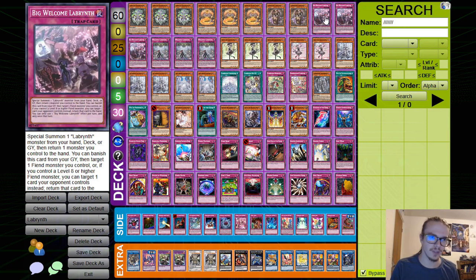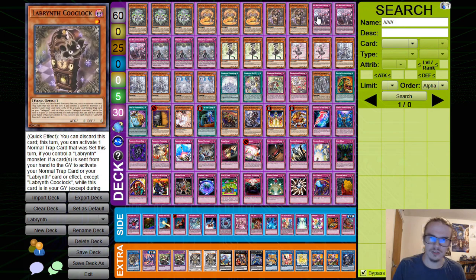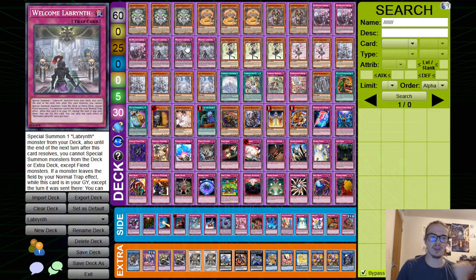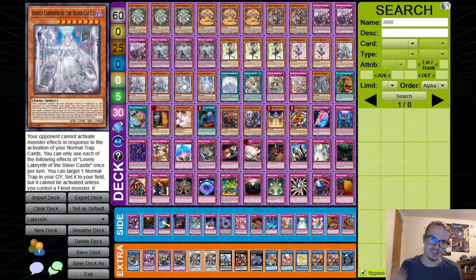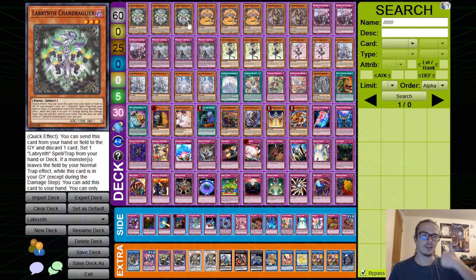Most of the time you're playing three Big Welcome and two regular Welcomes — sometimes the third Welcome makes sense but most people aren't big fans. Big Welcome special summons a Labyrinth monster from hand, deck, or grave, which is very important, then returns a monster you control to the hand. Previously, Welcome Labyrinth only special summoned from the deck, so if you had a Lovely in hand it was dead. Big Welcome fixes that. The bounce it requires actually triggers Chandelier, Stovitorby, Ariana, Ariane, and Lovely — all of their effects trigger when you bounce your own monster.